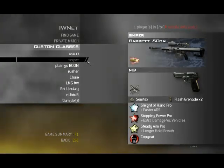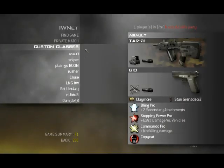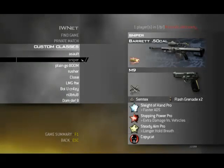Like my GOT4 setup, which I don't have on at the moment, but it doesn't use Sleight of Hand. Stopping Power is basically required on any sniper except for the WA2000, I think. And Steady Aim, because it's easier to aim at your enemy.